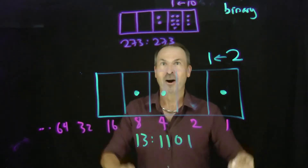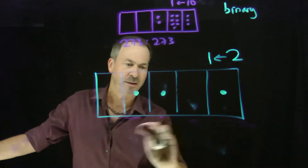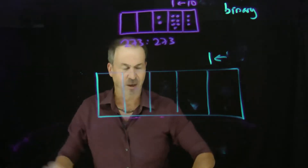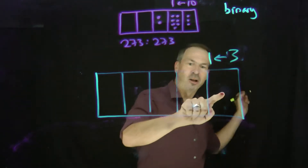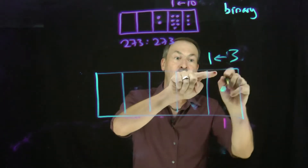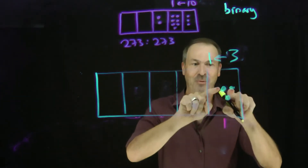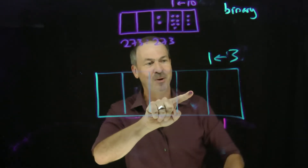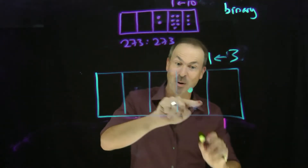Alright, so before I work my way up to the 10-1 machine, I think we played with a 3-1 machine earlier on as well. So let me see if I can understand its mechanics — I suspect it's going to work in a similar way. As before, dots in the rightmost box are always worth 1. But now 3 dots in that box would cause an explosion. 3 dots explode to become 1 dot, 1 place to the left. So these 3 ones — kaboom, in the 3-1 machine — become 1 dot, 1 place to the left. That dot must be worth 3 ones, which is 3.